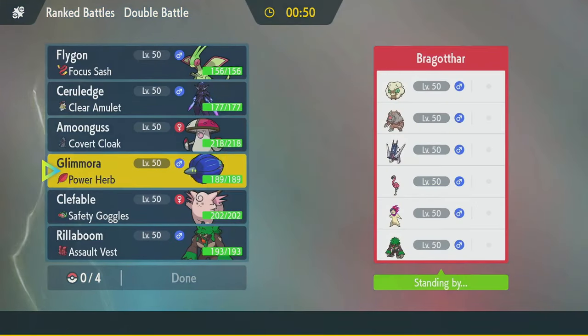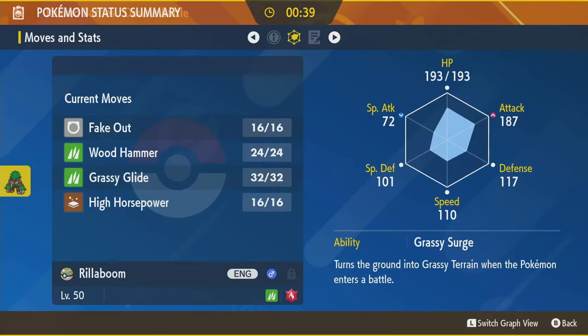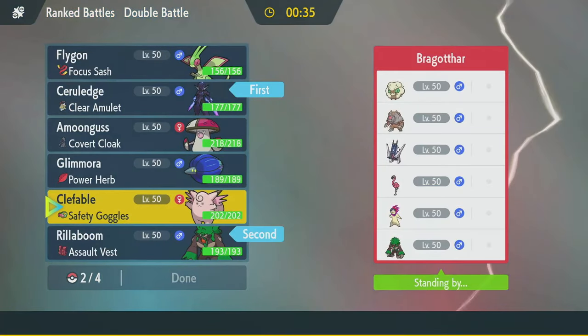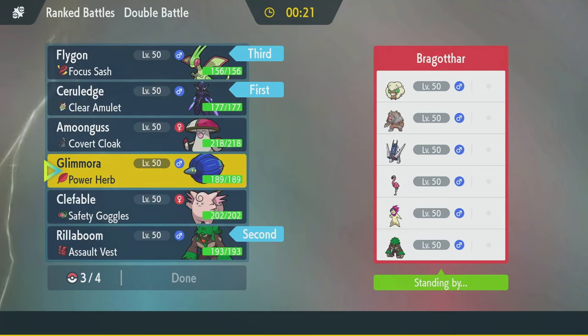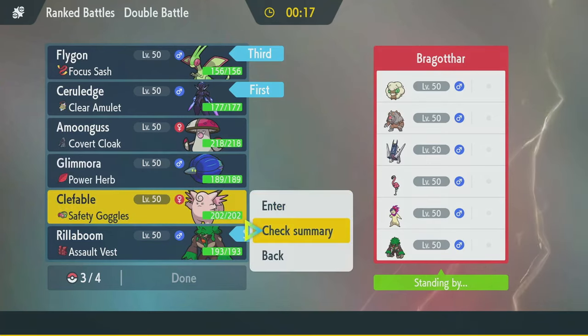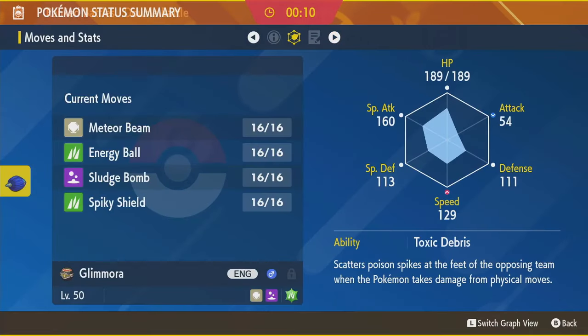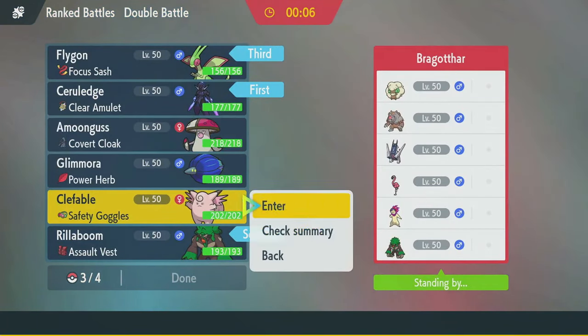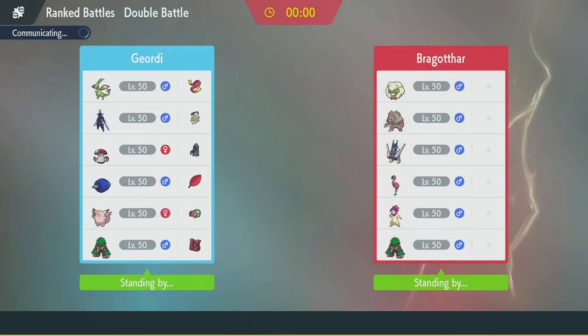Rillaboom is pretty good into the Ursaluna, but not the Archaludon. So I think I need to lead Serraledge just in case it's a Typhlosion lead. They don't really have anything to block Fake Out, so I could Fake Out the Ursaluna and get some stuff going that way. I think that's going to be my lead. Flygon to match Tailwind, but I'm going to delay it. If I can delay matching Tailwind, just put up Tailwind a little later, I think that would be better.